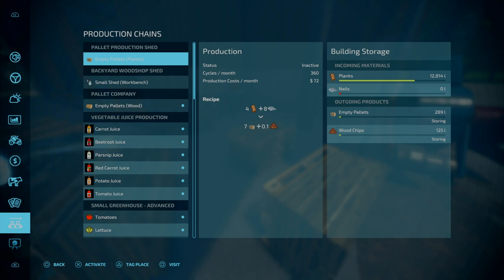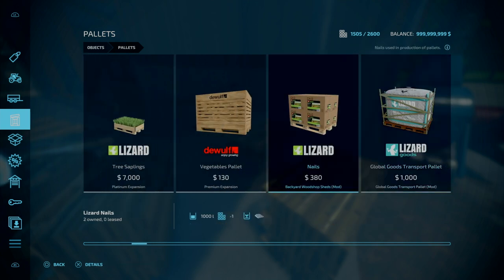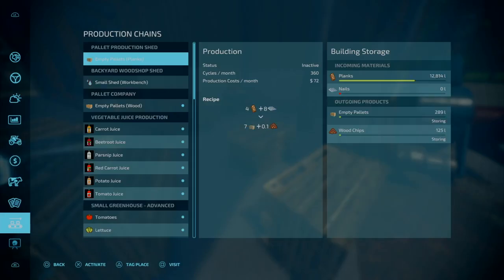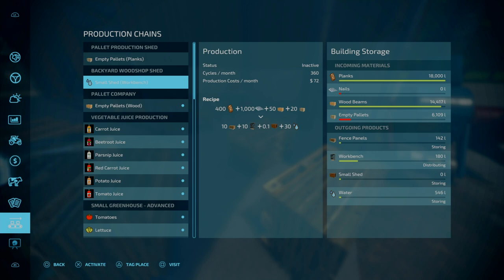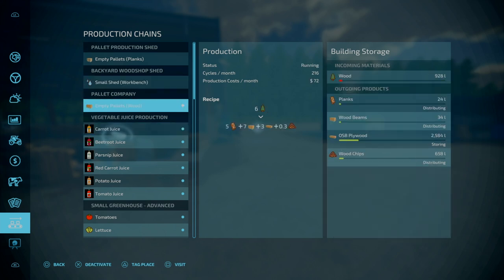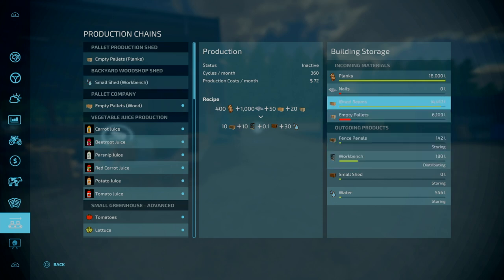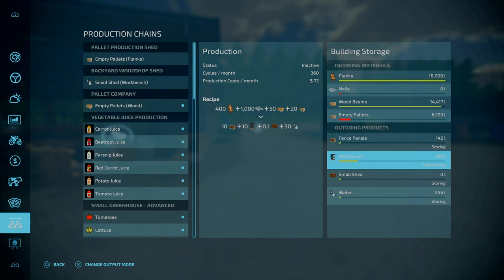Nails also go in here — they're three slots each for a pallet of nails, found under pallets. A thousand litres of nails — that is enough. Costs 380, three slots goes down to one. Looking at ratios — a few pallets of nails a month, not too much. About 360 cycles a month, more than enough. You produce your pallets, transfer them over, same with planks. Once they're all over here with some nails, combined with wood beams and empty pallets, you get fences, workbenches, and small sheds.